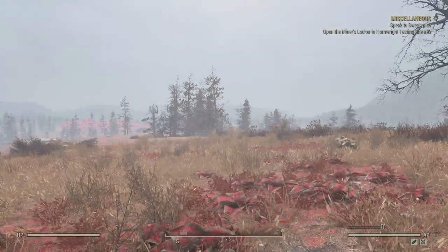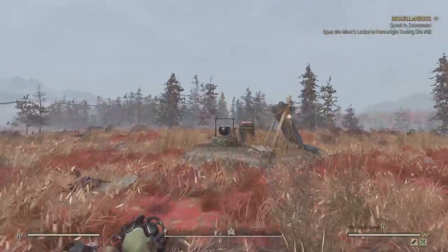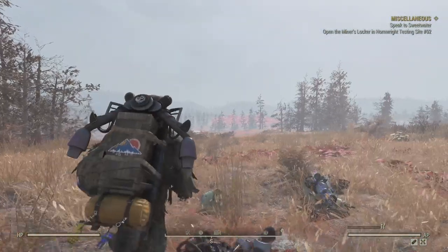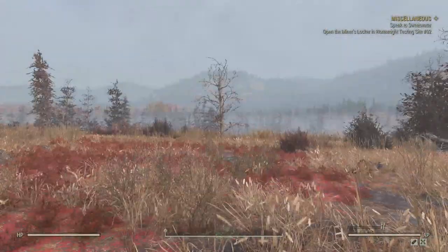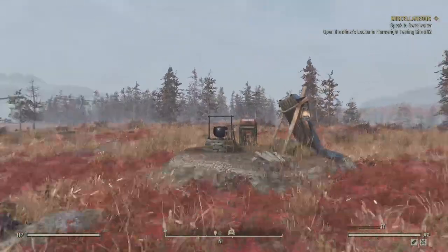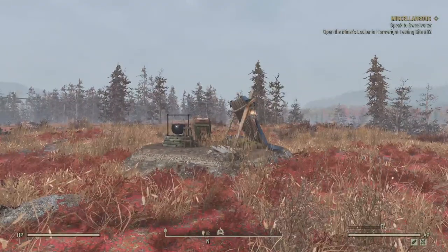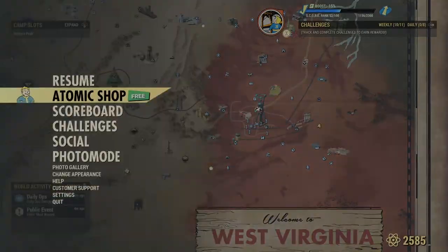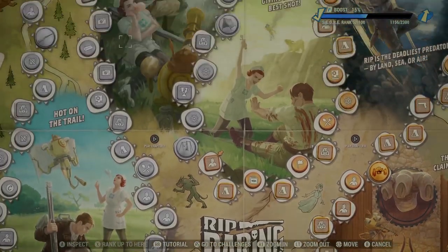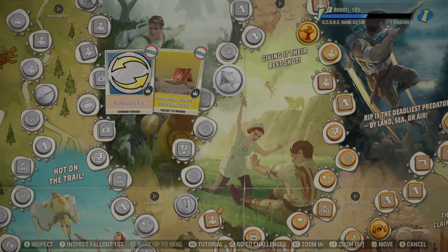I'm down here at where the Scorch Beast Queen event usually takes place. What I want to show you guys is what you can do in an event where you're really over-encumbered and have a lot of stuff on you — maybe scrapping items or putting your scrap in your scrap box isn't going to be enough. I'm going to show you a quick little way that you can cycle between all of the survival tents, because in the new scoreboard, if I can get there fast enough, we have a new survival tent.